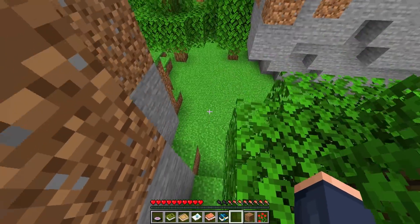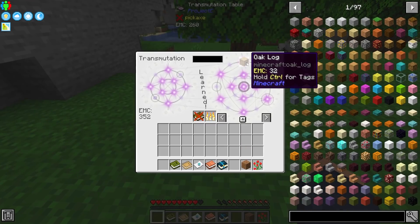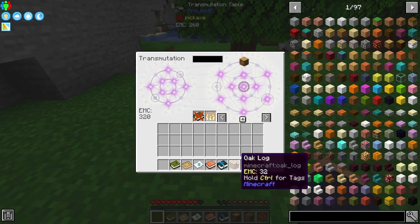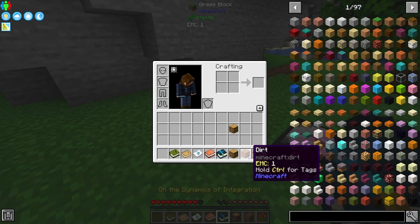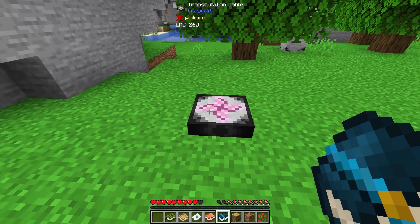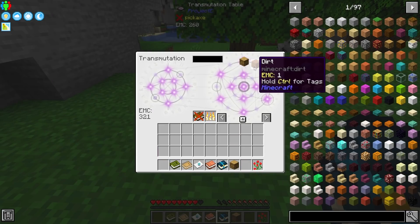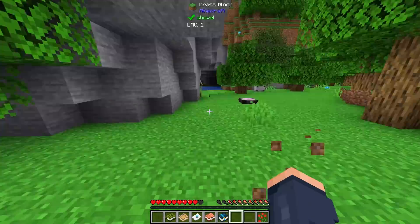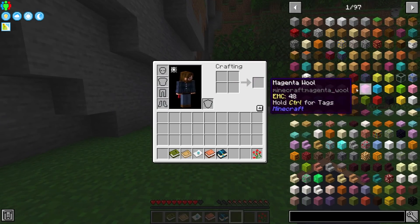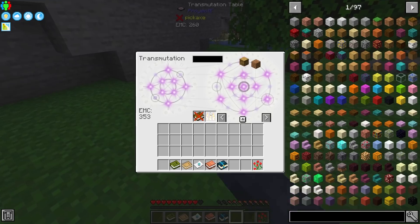Now that I have my logs, we have this beautiful thing called EMC. I'm going to place the transmutation tablet down and learn my logs — this wood is worth 32 EMC. If you're unfamiliar with how transmutation works: say I have dirt for one EMC. I throw that in, and I have a log worth 32 EMC — now I can pull out 32 dirt for one log. That's how EMC works. There are set EMC values for just about everything, though there are also a lot of items that will not have EMC values.